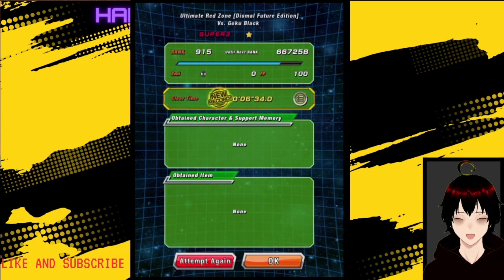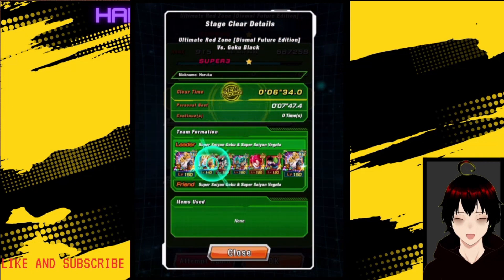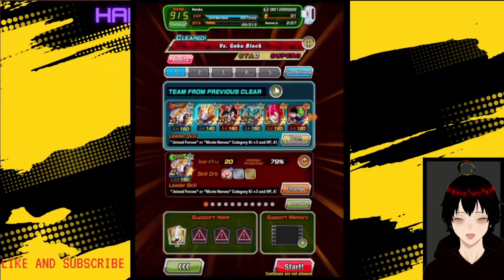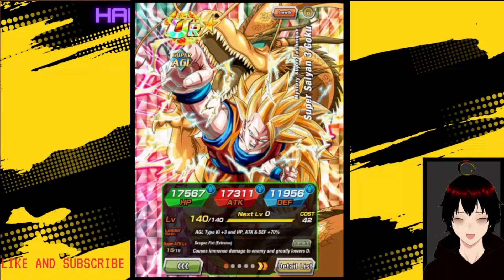I definitely will get him to level 10 links as soon as possible. But yeah, for the time being, that was the Goku — he does have that blue aura around him from being super awakened, the EZA. Let me know what you guys thought about the Goku. I think he is very, very good, very, very strong. It's just that he is turn-gated to seven turns.